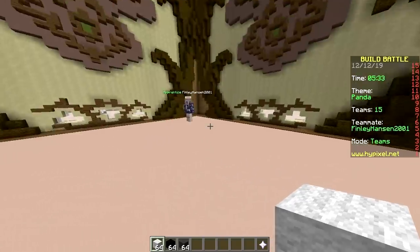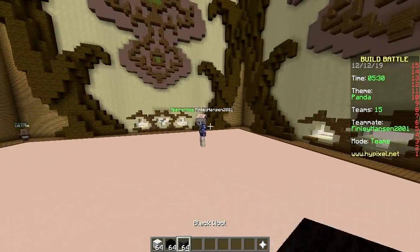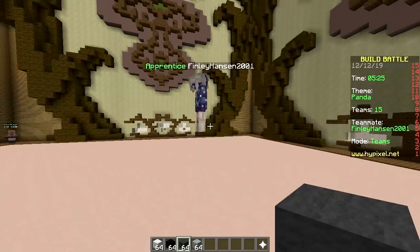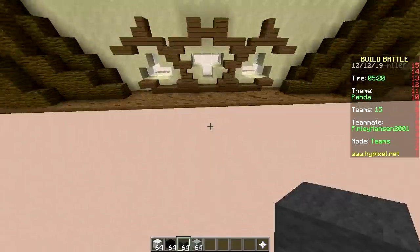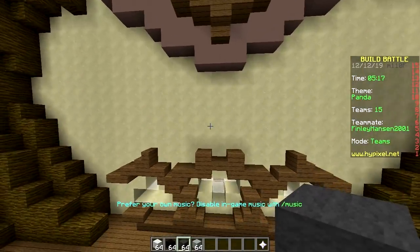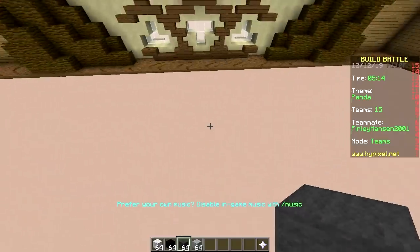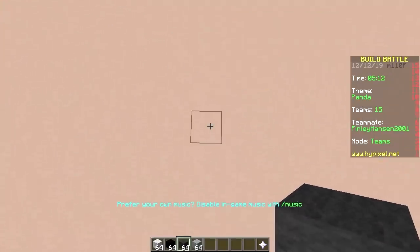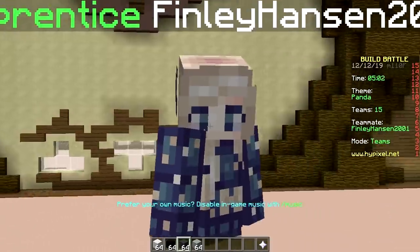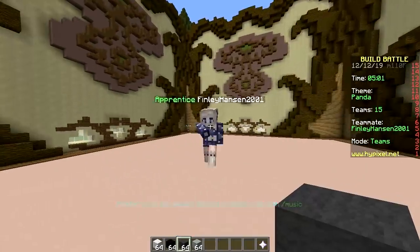Let's use white, black, and gray. The head is going to be floating — right here. We're gonna have to build up first. Fine, on the floor. We start with the snout and then work backwards until we have the ears. Totally gonna be third place.